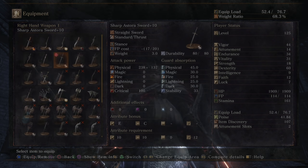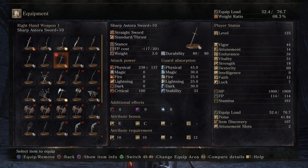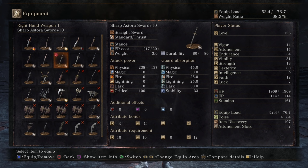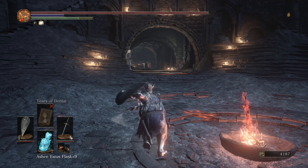It has a 12 faith requirement, and yet no faith scaling, nor does its weapon art have anything to do with faith — so that was interesting, to say the least. I decided to go with the sharp route; I think it got the most damage on dexterity. I checked quality and strength, and it didn't really perform. I checked lightning infused or blessed — it wasn't as good — so we're just going with the dex scaling on the Astora Sword.